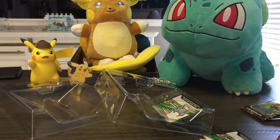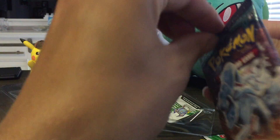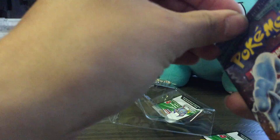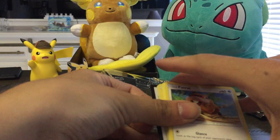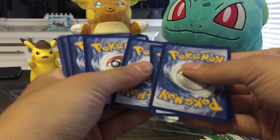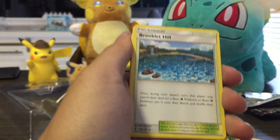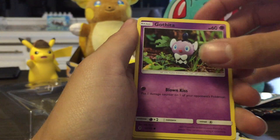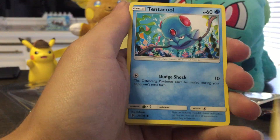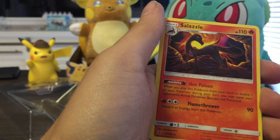That Garbodor used to be worth a little bit more. We've got a Bewear, Brooklet Hill, Slowbro, Patrat, Gothita, Castform, Tentacool, Clefairy, Machamp, and a Salazzle.